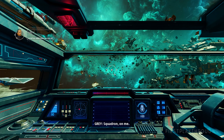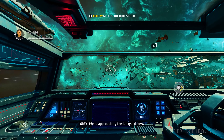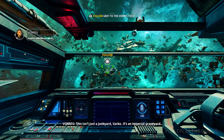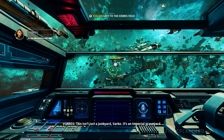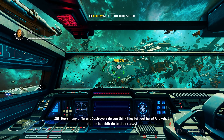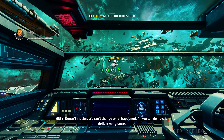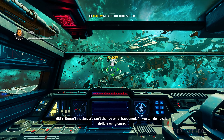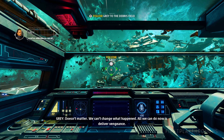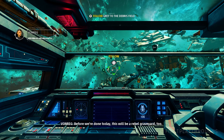Squadron, on me. We're approaching the junkyard now. This isn't just a junkyard, Valka — it's an Imperial graveyard. How many different destroyers do you think they left out here? And what did the Republic do to their crews? It doesn't matter; we can't change what happened. All we can do now is deliver vengeance. Before we're done today, this will be a rebel graveyard too.